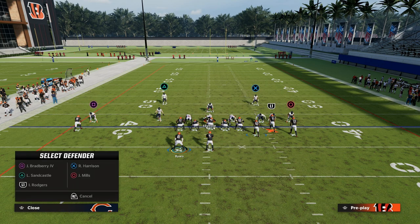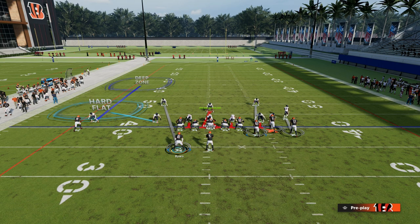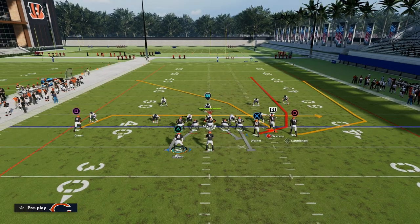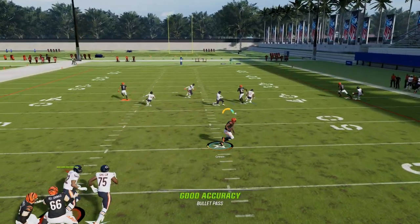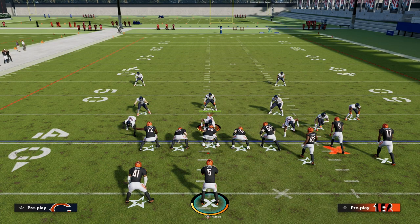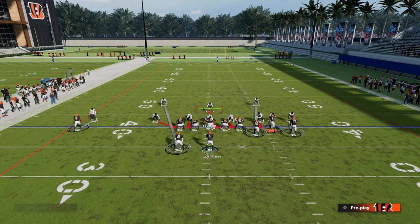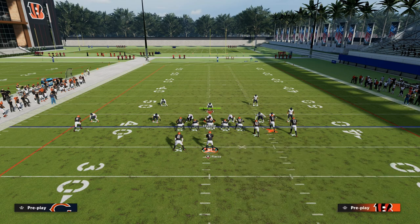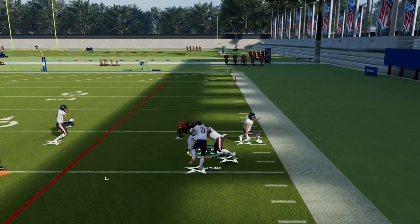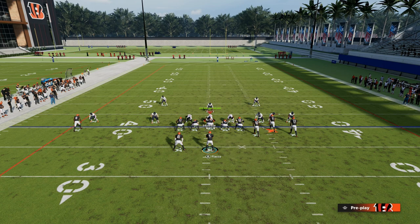Let me give you an example of a very common defense. A common defense would be to play an outside third on the left, drop a hard flat over here, and on the right side do something simple, with the user in a mid read or robber position over the middle of the field. What's going to happen is those thirds will let the drag go underneath, and now we make the user have to defend the drag route. That quick throw is one of the most reliable in the game this year.